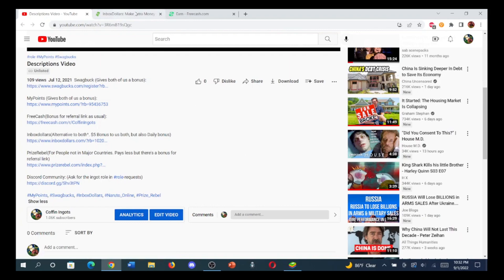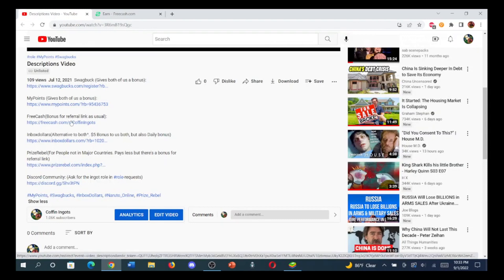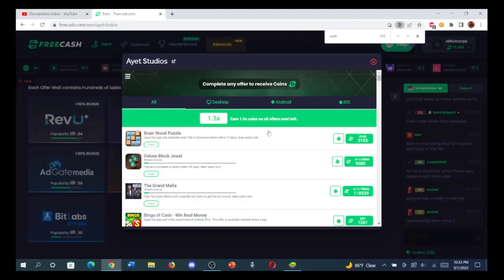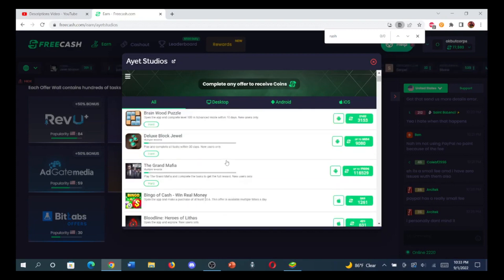The offer could appear on any of those three websites and might change slightly, though I don't think it will since the goals are well-set. At the moment it's on IT Studios. Weirdly, when I go on a computer it doesn't show the offer, but when I go on my phone it does. So if you're looking on PC, switch to your phone to find the Rush Royale TD offer on IT Studios.